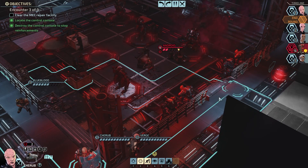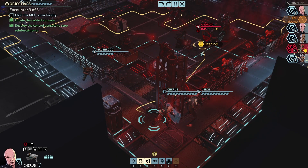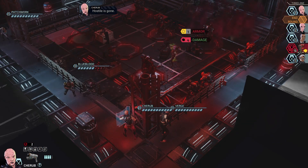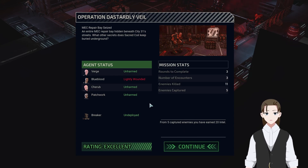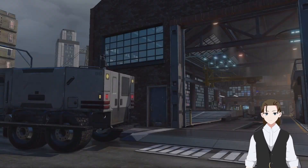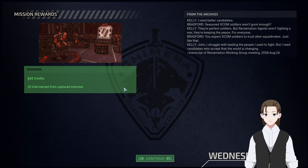Don't get cocky. I am so tempted - I want to kinetic shield Cherub and then charge bash because I know what's going to explode in my face and I want to see if it does damage. Just go for the kill, just finish it. Hostiles gone. Blue Blood took a single bullet and that is fine. We got exactly five captures so we get the 20 Intel. Mech repair bay seized. An entire mech repair bay hidden beneath City 31's streets - what other secrets does Sacred Coil keep buried underground?